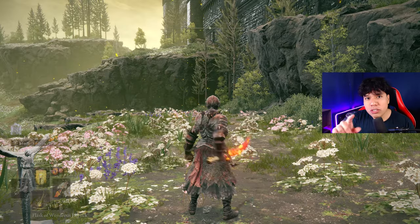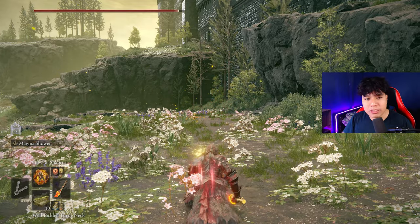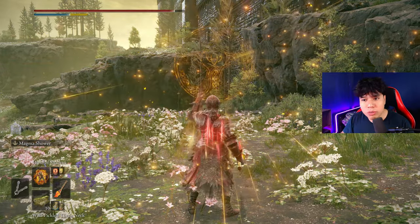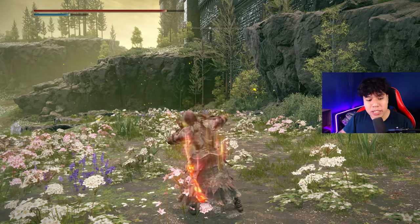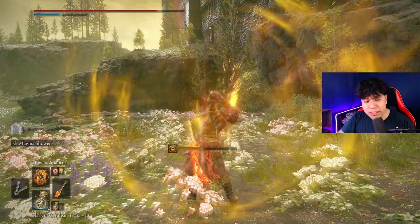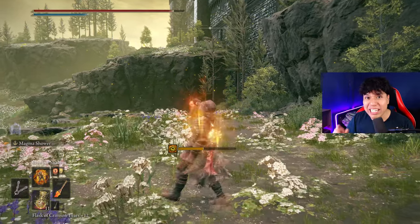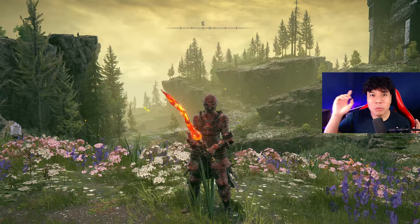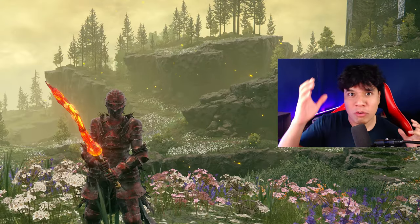To buff your character with this weapon, first you have to use your Flask of Wondrous Physick, then Golden Vow, then your Pickled Turtle Neck, and just after that you are going to cast your body buff. In this case I am going to use Howl of Shabriri, but you can use Flame, Grant Me Strength perfectly fine. After that, refill your FP and your HP, and with that you should be ready to go. Now that we have completed and optimized our build, what do you say if we set this game on fire?